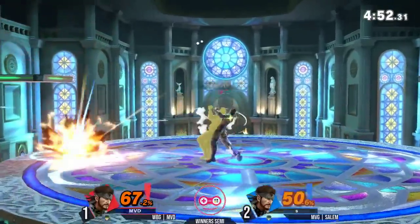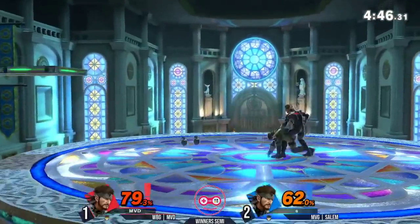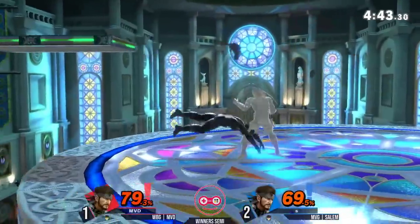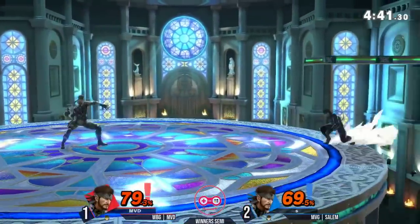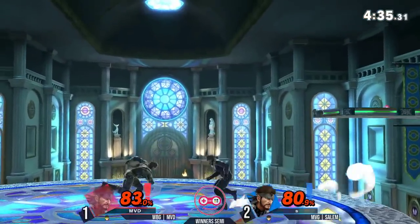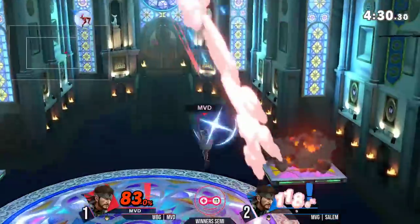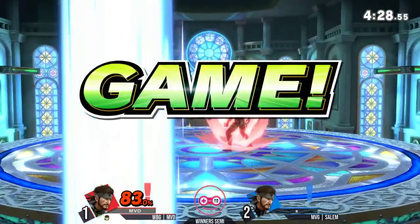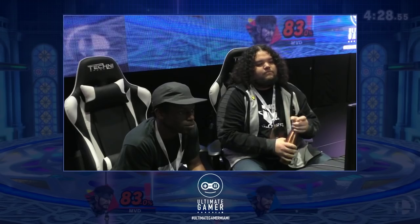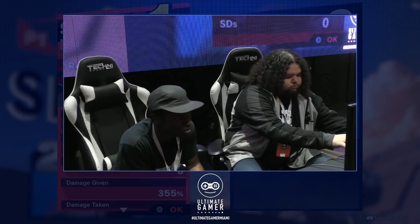MVD gets the first good hit — Salem recovers. Reverse Nikita might have been a whiff, rolling backwards right after the bomb explodes. Dash attack now. Small percent lead for Salem. MVD gets the last hit of that jab into a parry — only a grenade out of shield to punish. Up smash first, gets a good grab while getting the edgeguard. Look at this even percent. Gets a double hit of F-tilt off the stage. C4 is going to do it! MVD adapting once again. Ladies and gentlemen, we have a game five situation.